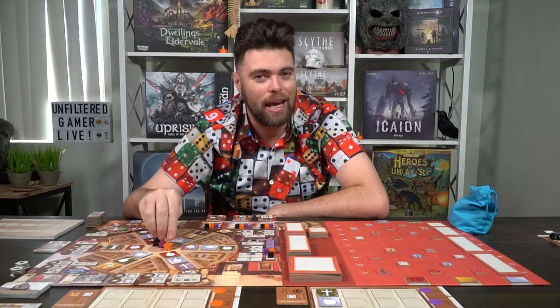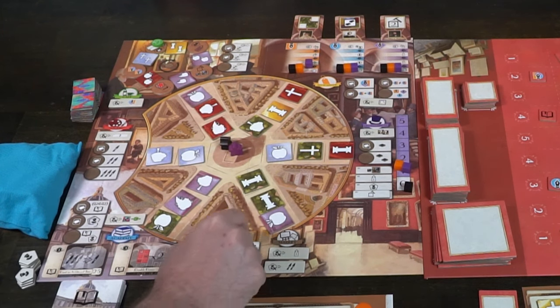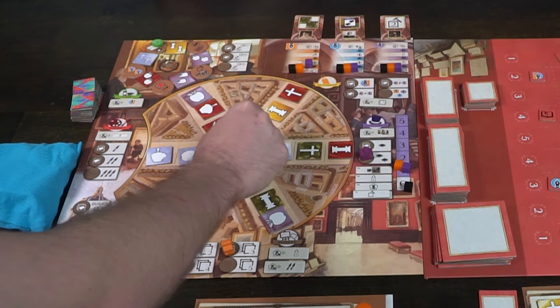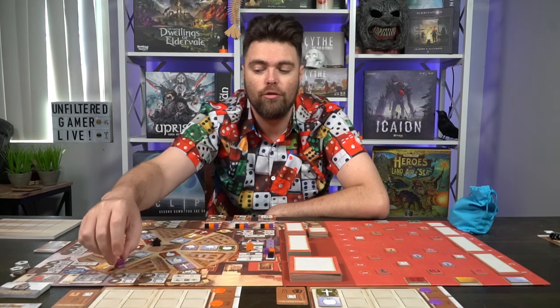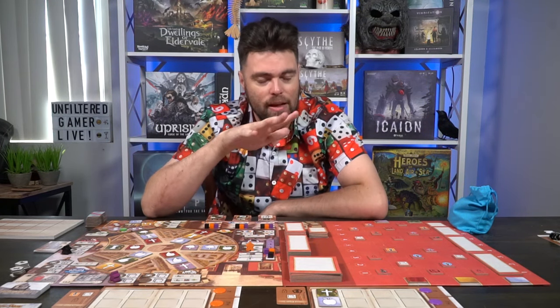The last person to visit an art dealership is the first player, and each player's meeples start in the middle of the game board. In the first round, you can move anywhere you want — choose one of the many locations and then select a spot on the track not occupied by another player. There are many locations: the market, the academy, the salon committee, the studio, the art dealership, and the cafe. We'll start with round two for a more detailed example of play.